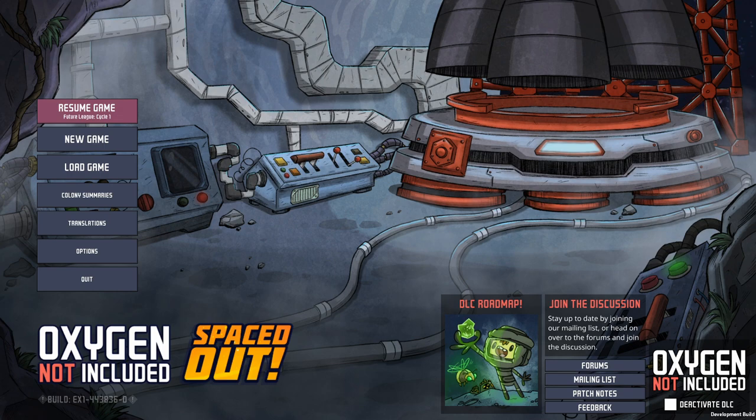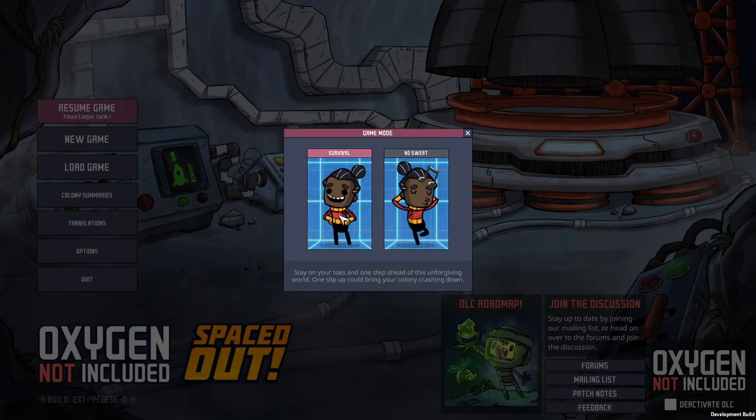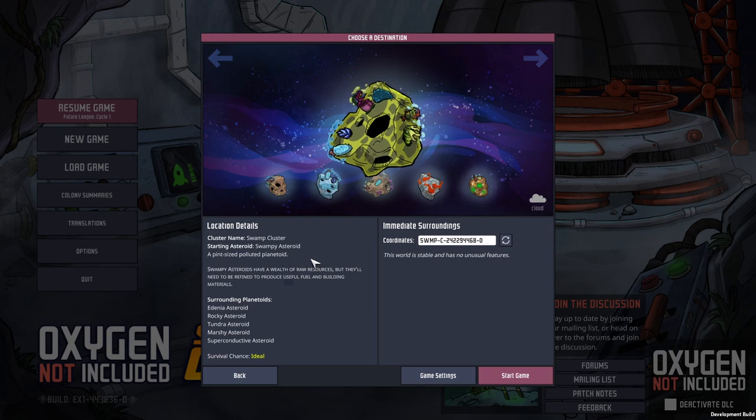These tutorials will be focused on the four main aspects: water, power, food, and oxygen. You can also say temperature is one of the key aspects, but temperature is super easy to manage in the new world so there's no point covering it. Speaking of the new world, let's have a look at what it is.